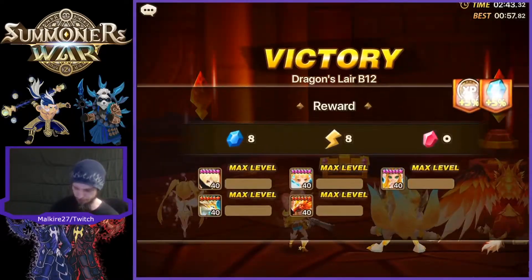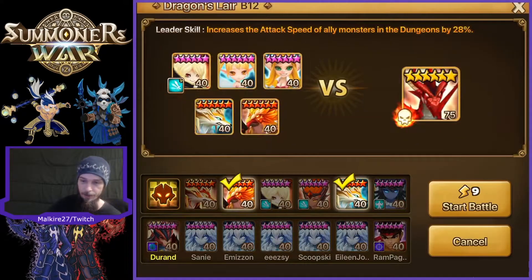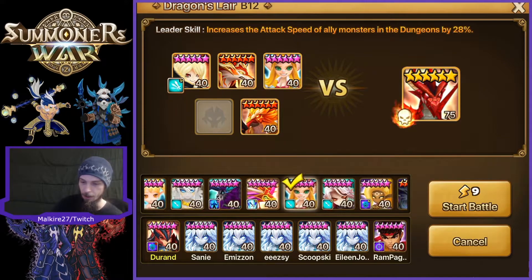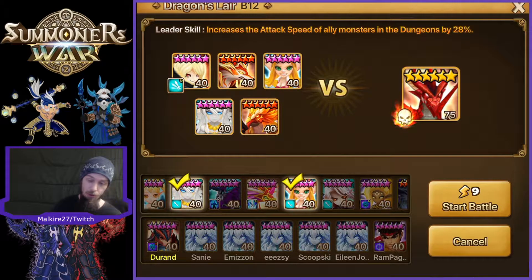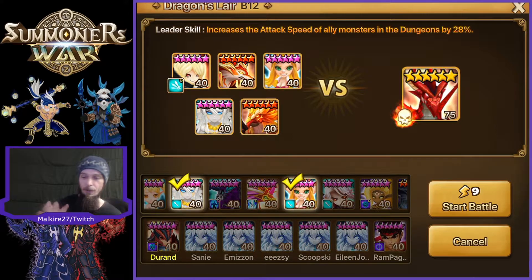Coming up next, we will look at kind of mixing up the team towards using different types of units. We're going to take out Fran and we're going to take out Bella. This is going to speed up the team quite a bit. We're going to put in Rauk and we are going to put in Al-Sharion. If you don't have him, you could also use Chilling as well in his place. I feel that an unskilled-up Chilling does a lot better in this situation. You can run double Rauk as well — I feel this is quite a bit safer. So we're going to go ahead and run this real quick.